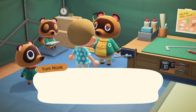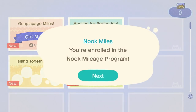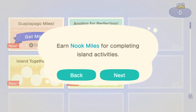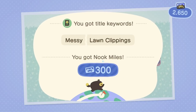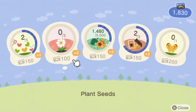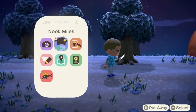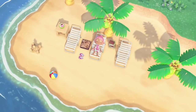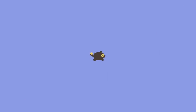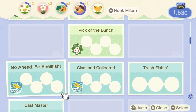Whenever you feel stuck or aimless, use your handy Nook phone. Open the Nook Miles app to see what you could be focusing on to score some Nook Miles. You'll naturally get Nook Miles for a lot of the activities you'll be doing anyway, but if you're bored or need a nudge, the app can help by giving you new objectives. Whenever you unlock Nook Miles, you'll get a little notification and badge on the app icon. When you do open the app, you can use the right thumbstick to zoom right to the challenges you've completed so you're not scrolling through each time.